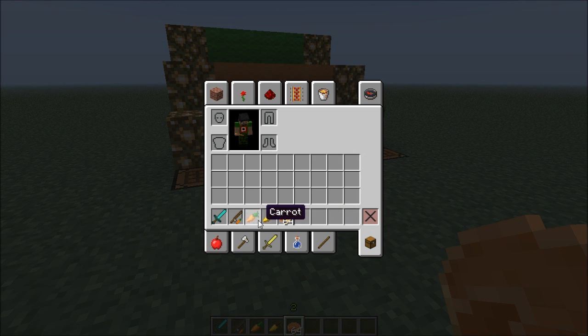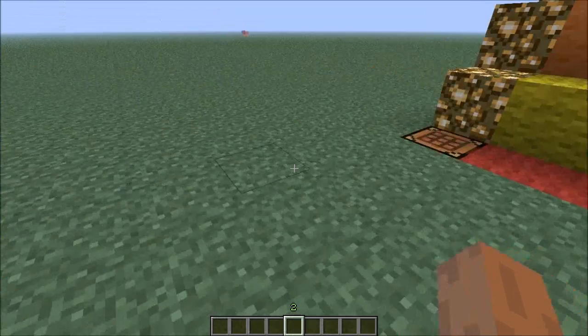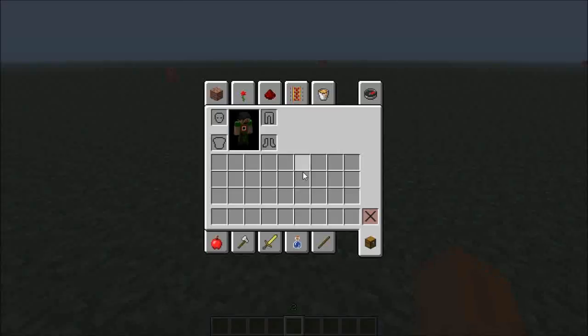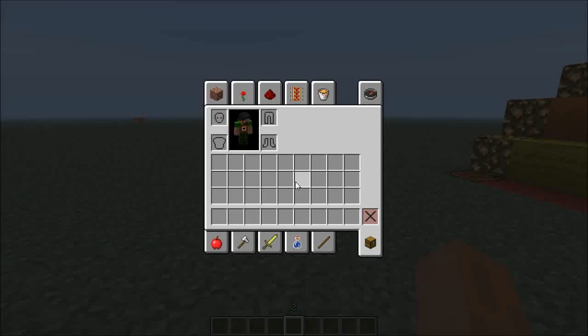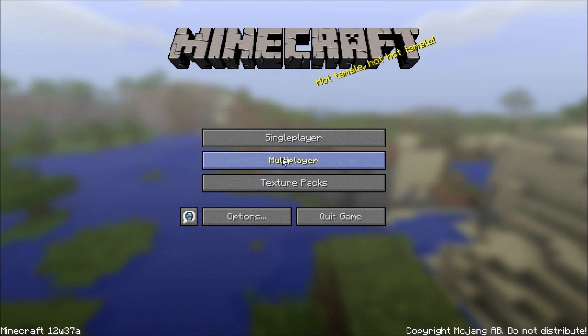The golden carrot looks the same as well, which is great. Before we used to have like a bunch of carrots and it just said 'carrot' - it was a bunch of carrots, which is cool. These are the new item textures. And the map - these are super flat maps.